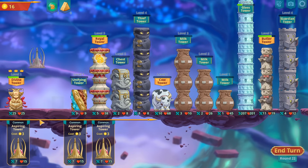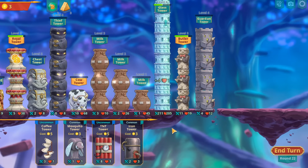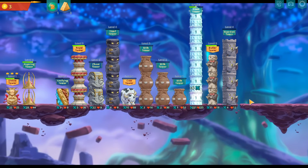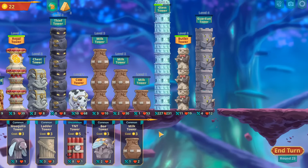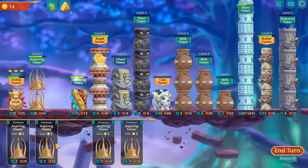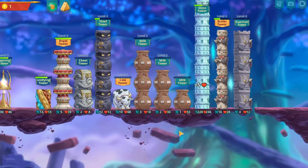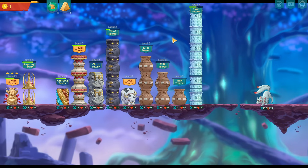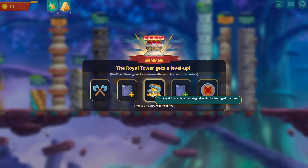We're gonna want to start building up stats and spawn stats in this one. The butler adding plus six plus six is nice, but it's probably not going to be a huge difference. We want to get more unifying towers up. Hitting my royal tower is actually really good.